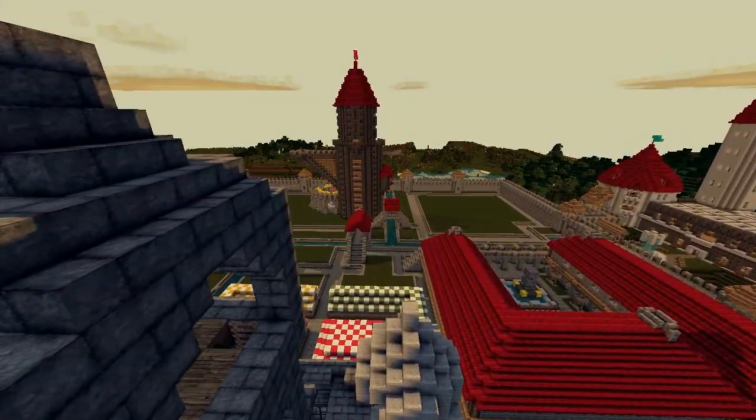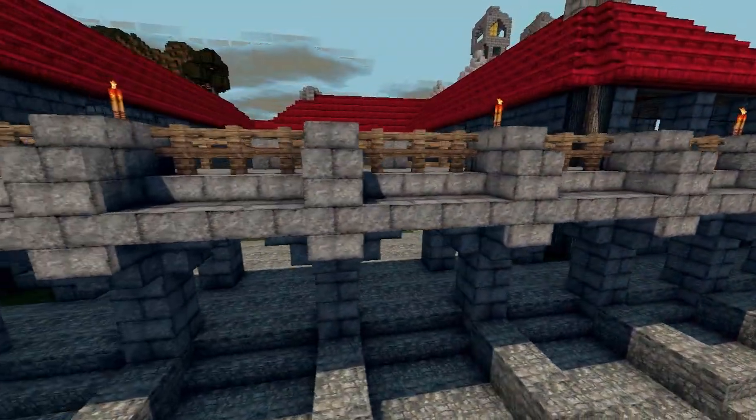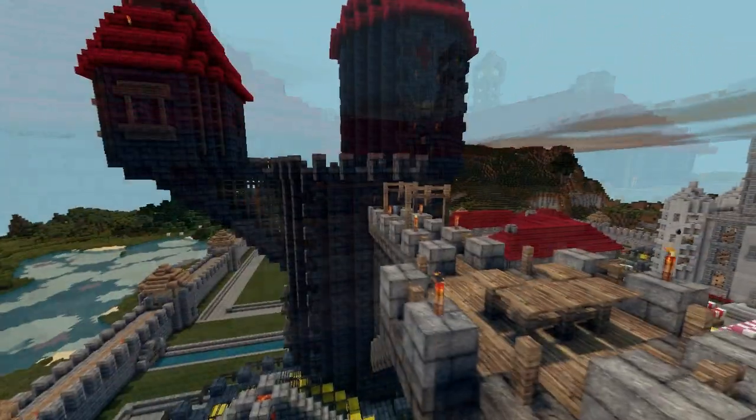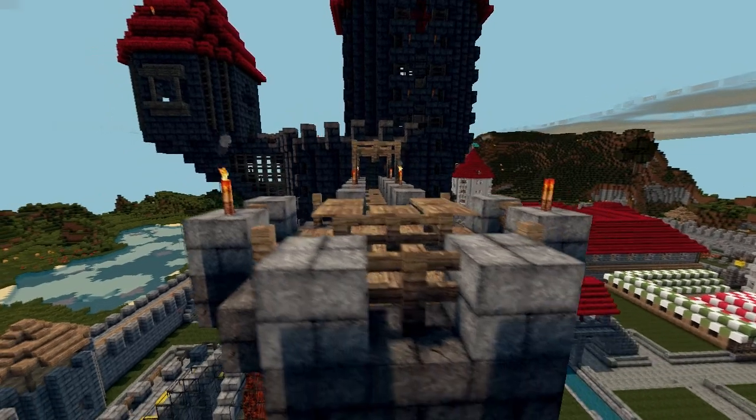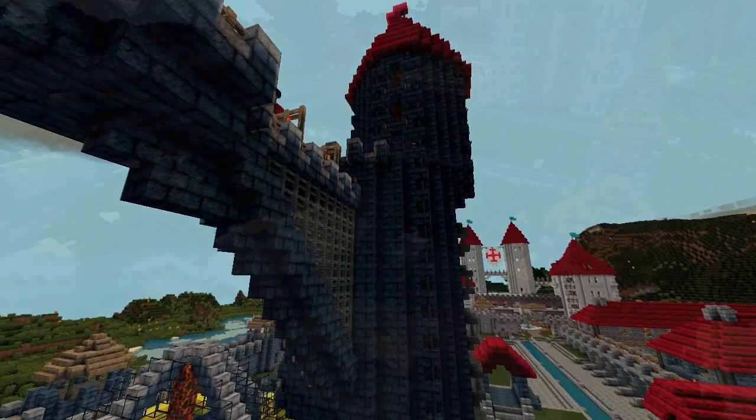We've got the cathedral with the markets in front of it. Next to that we have the merchant's district - a bunch of shops, a fountain, and a blacksmith - next to the graveyard, the cemetery. And last episode, a big majestic mage tower.